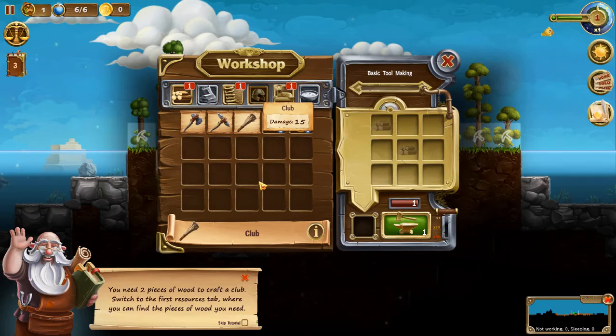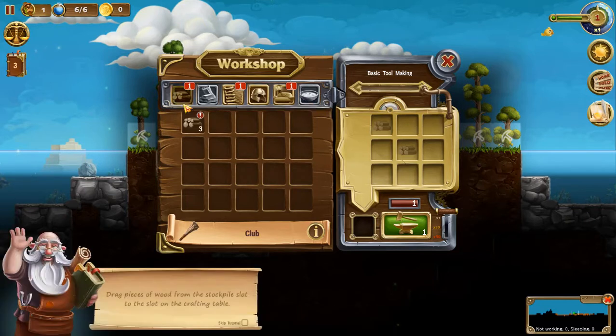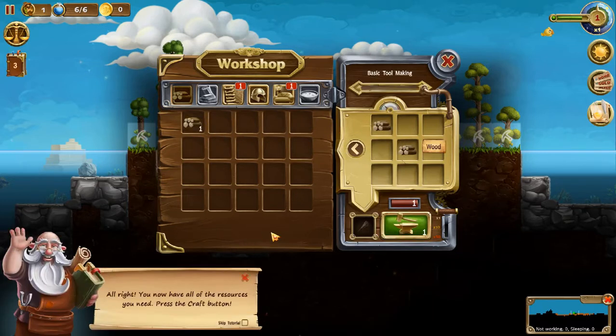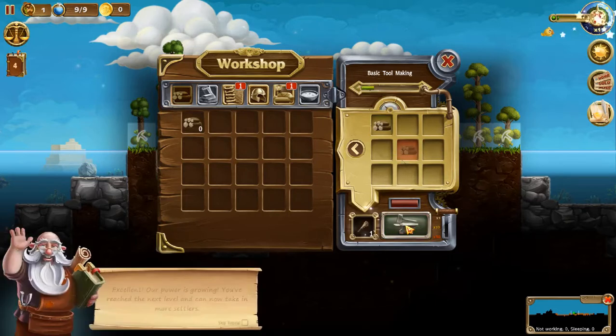Switch to the first resource tab where you can find the piece of wood you need. Go back here. Drag a piece of wood from the stockpile to the slot on the crafting table. Right there. Now I have all the resources you need. Press the craft button — that's right there. We have crafted a club and now I'm level two. I should get another dwarf.